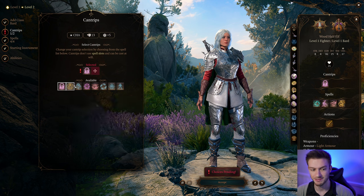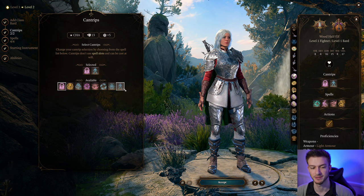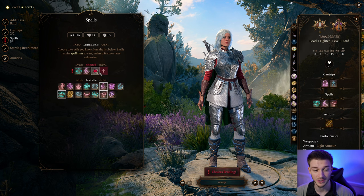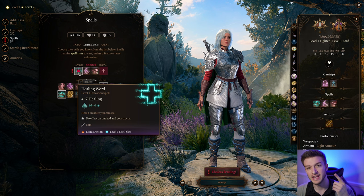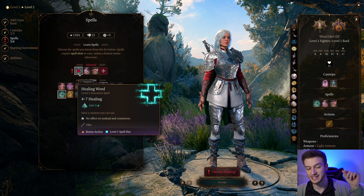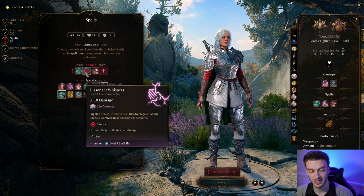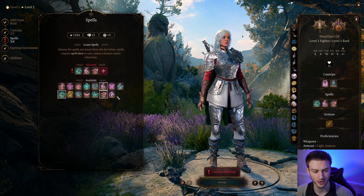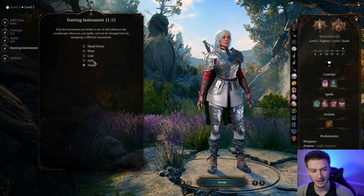We're going to go with Vicious Mockery for our cantrip. Minor Illusion is an S-tier cantrip — it can allow you to steal from enemies, as well as group them together for other players to drop fireballs on. We're going to take Healing Word as a bonus action; it'll help if any of your teammates go down and you can't run over to them. Dissonant Whispers will give Frightened on a creature. Tasha's Hideous Laughter is just a good control spell as well. You can also take Sleep or Thunder Wave — those are two great options.